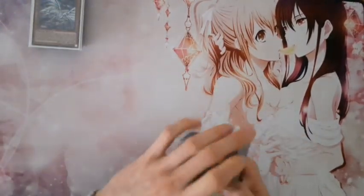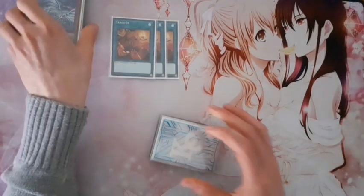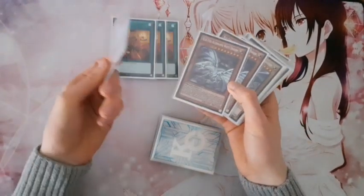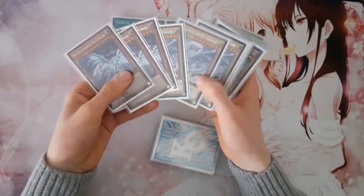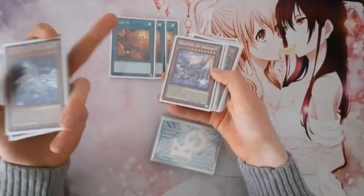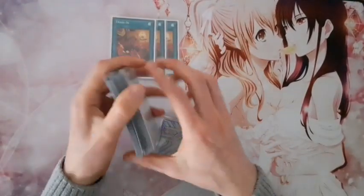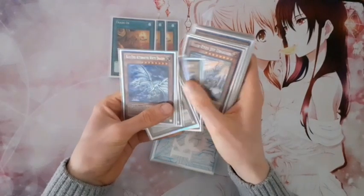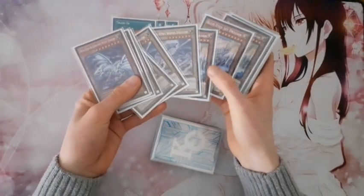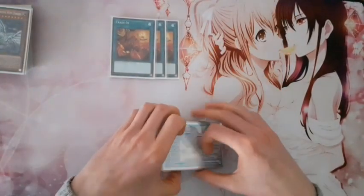Then for the spells: I play triple Trade-In because we have nine level eight monsters in total. You don't want to discard your Alternative Dragon, but you want to discard your Blue-Eyes White Dragon. And you can easily discard your Jet Dragon because it will trigger in the graveyard and special summon itself back. So you always want to Trade-In for these two guys, mainly for the Jet Dragon, and then you have a decent setup.